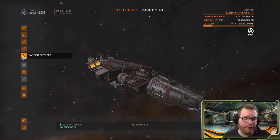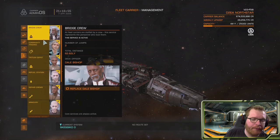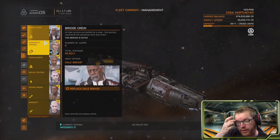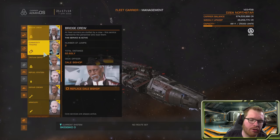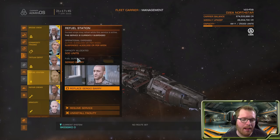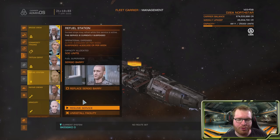Carrier services is probably one of the most important things to configure. The first three — bridge crew, commodity trading, and the tritium depot — are default and cannot be removed, but they don't take any upkeep beyond the 10 million base cost. Everything else is optional. A refuel station allows you to refuel ships and costs a weekly active fee. You can suspend a service to only pay the suspended weekly cost. Currently on the beta server you can only suspend when in a system with a carrier administration facility, but that's likely a bug.